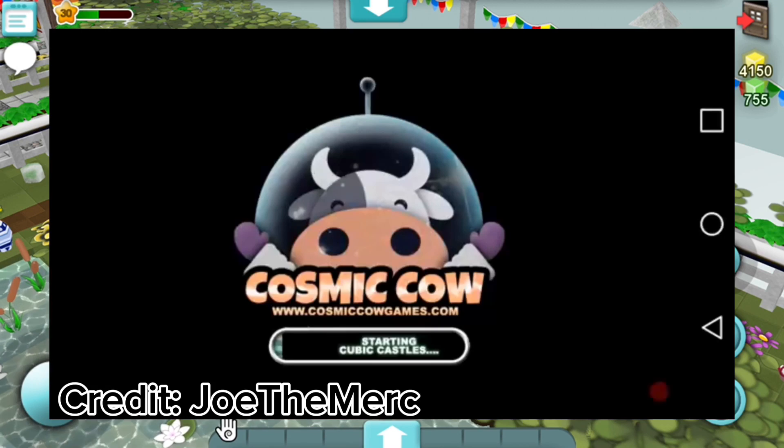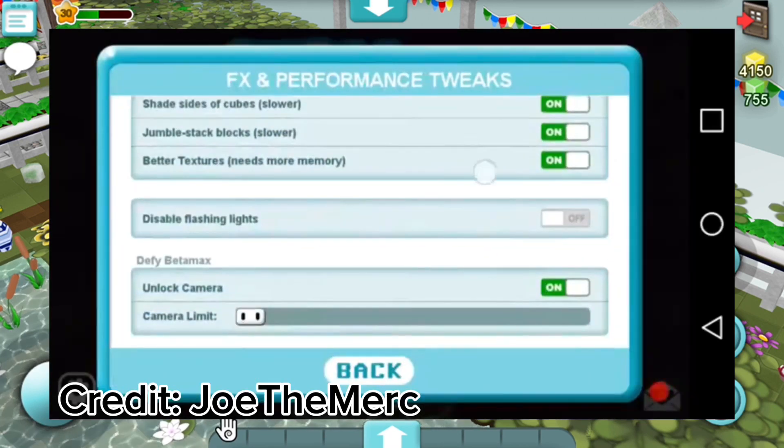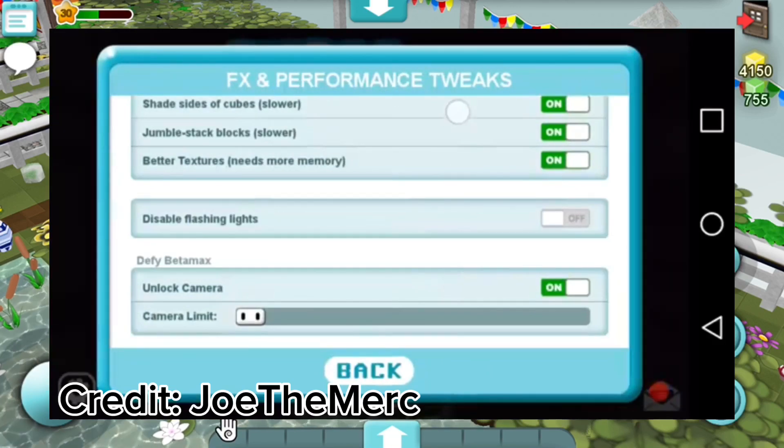If you type in the command and log back into the game, go to the tweaks settings, and you will see that you have the option to unlock the camera and set the camera limit.